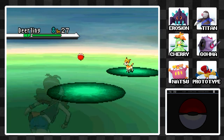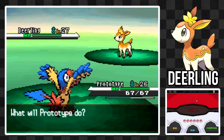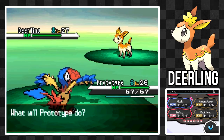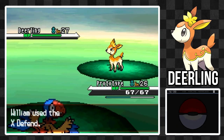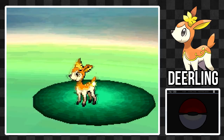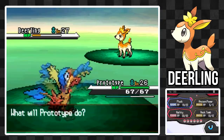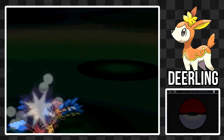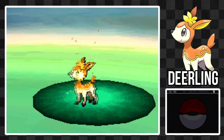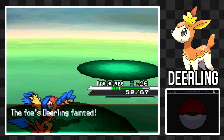Interestingly enough, the first one I wanted to talk about is Deerling. Deerling is a Normal/Grass-type Pokemon, and it is a very fast physical attacker. It's quite an interesting type combination, but I actually quite like it. I think Deerling is pretty good. It learns some very nice Fighting-type moves as well alongside its Grass-type moves, and it can definitely be a good option.